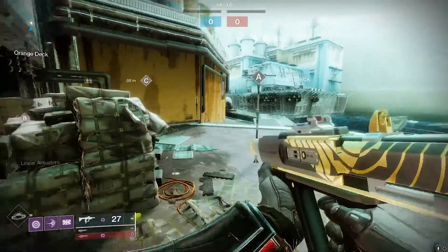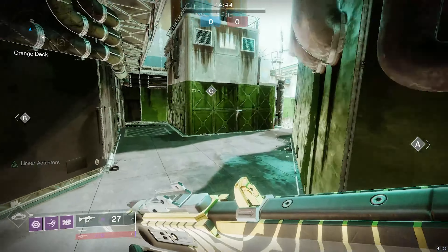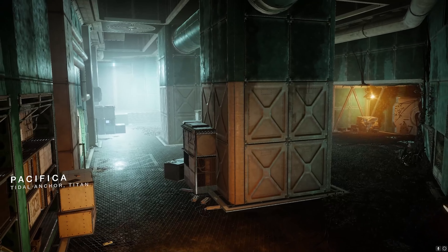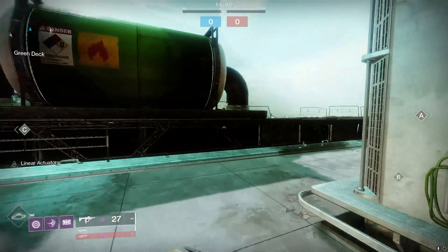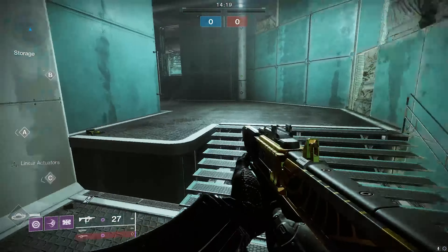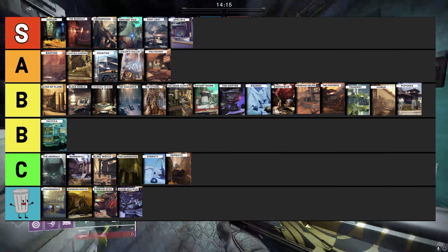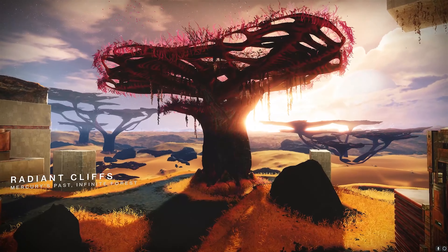Pacifica is located on Titan — a planet that no longer exists in our solar system, yet we still have a PVP map there. This map catered more to a hand cannon shotgun play style. It was great for 3v3 game modes but could feel extremely chaotic and claustrophobic in 6v6 game modes. This one ranks in the B tier category.